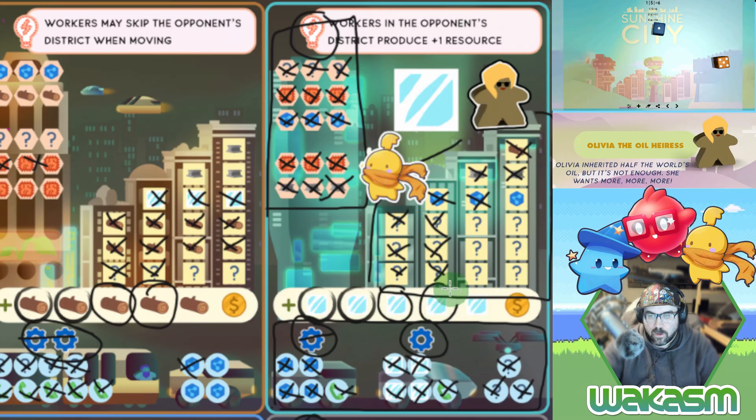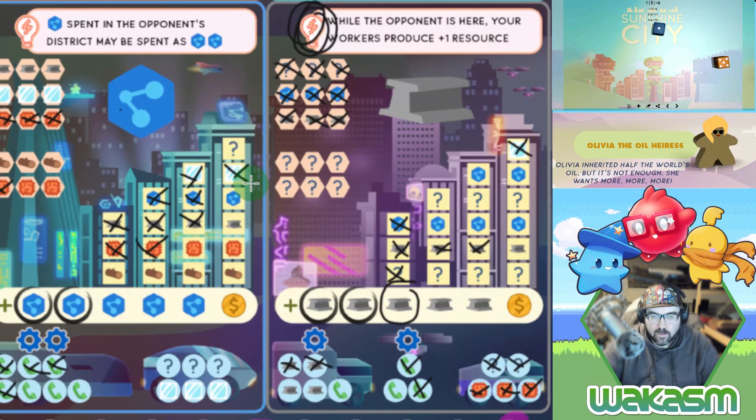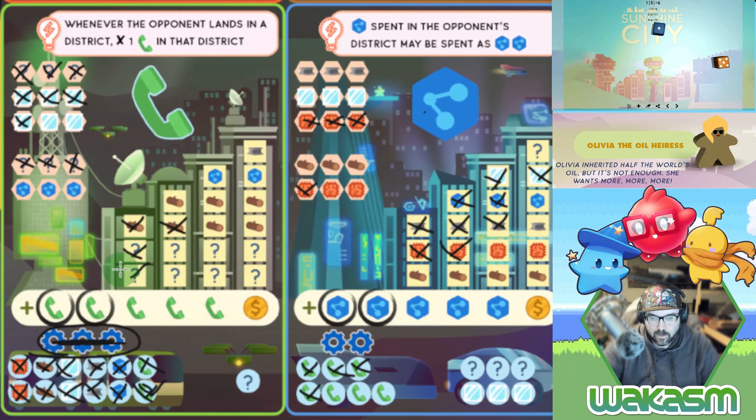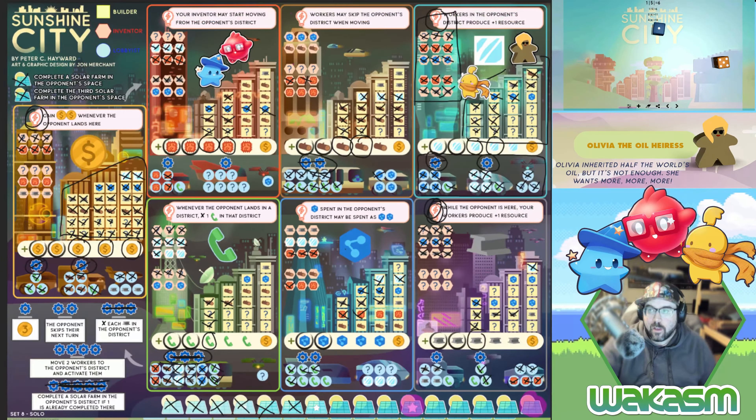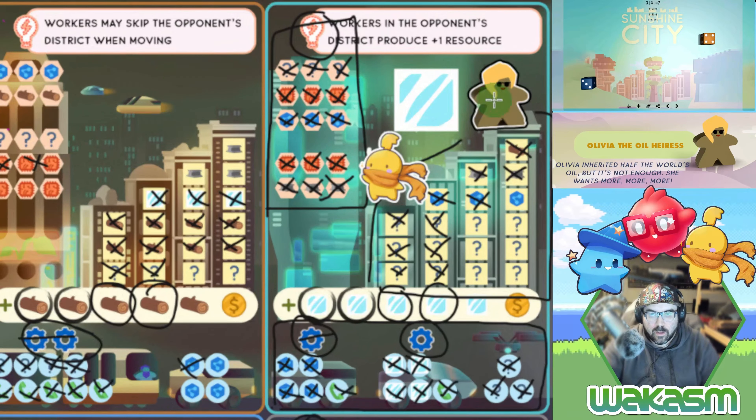We're generating five glass, spending one-two of them here, then three more down here — then start doing random spaces to get another support. That was a pretty big turn.